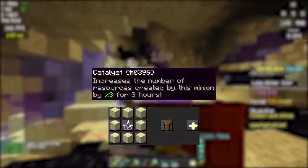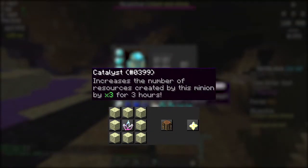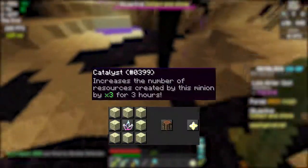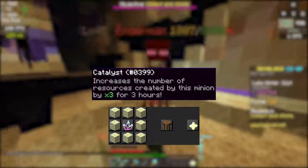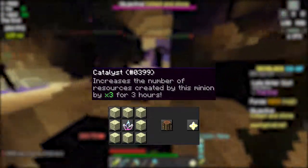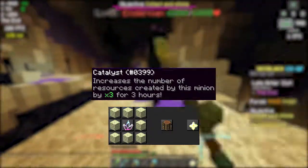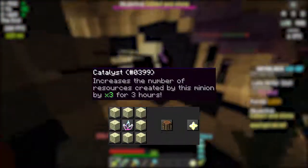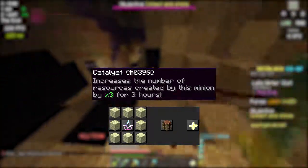Next we have the catalyst. The catalyst is a long-term, very effective thing you can give to your minions to make them work better and faster. The catalyst increases the number of resources created by the minion by three times for three hours, which is about three in-game Hypixel days. It's crafted with eight end stone and one crystal fragment, which are dropped by endermen in the End island, or by endermen that spawn while fighting a dragon.